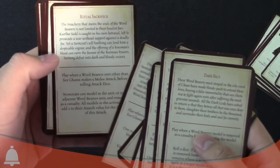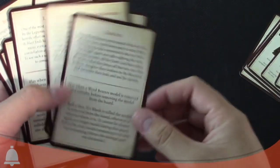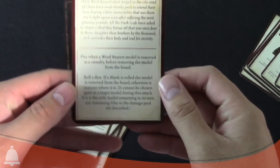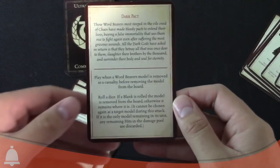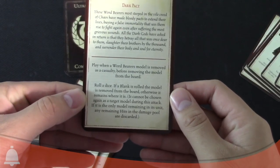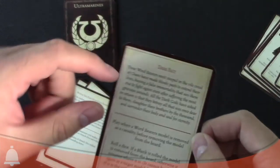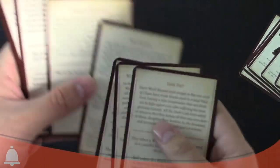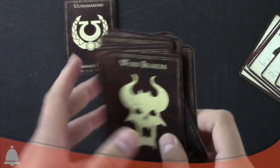These are basically special tactical command cards that you can use during the game. They have different effects. For instance, Dark Pact: play when a Word Bearers model is removed as a casualty, before removing the model from the board. Roll a die - if the blank is rolled, the model is removed. Otherwise it remains where it is. So it's a one-in-six chance with the blank. It cannot be chosen again as a target during the attack. If it is the only model remaining in the unit, any remaining hits in the damage pool are discarded. So basically it's a super secret save. All the cards in here have a nice little flavor text too, and there's just different effects like rad grenade, guided by importance, foul desecration - it's all Word Bearers-esque stuff.